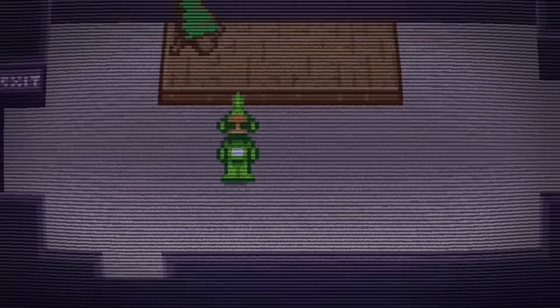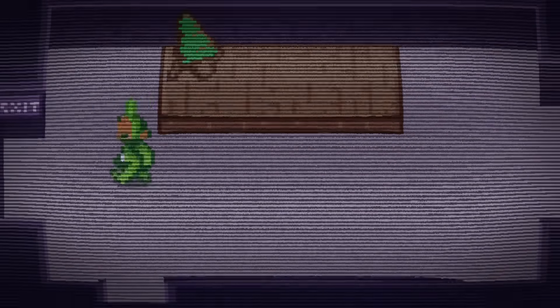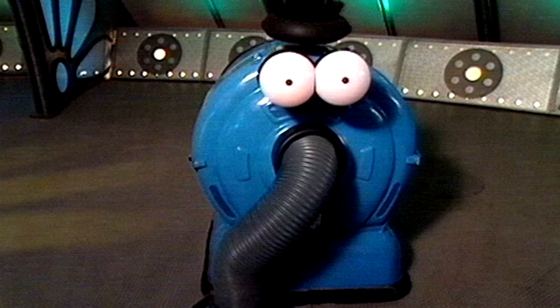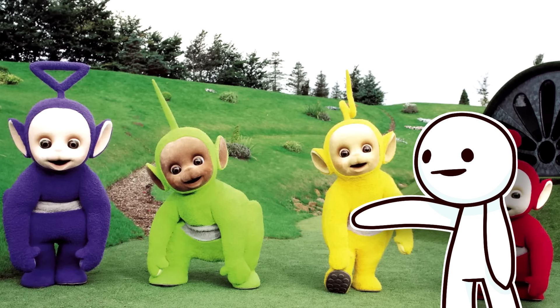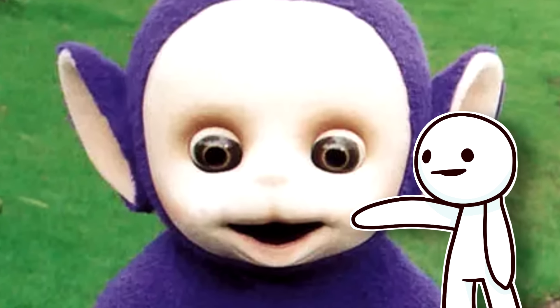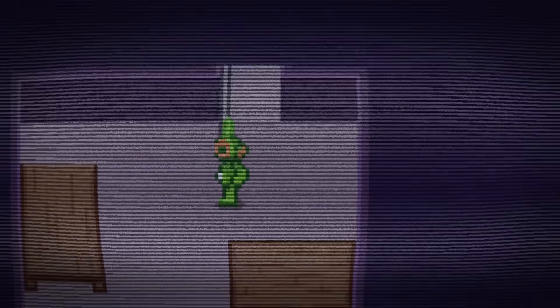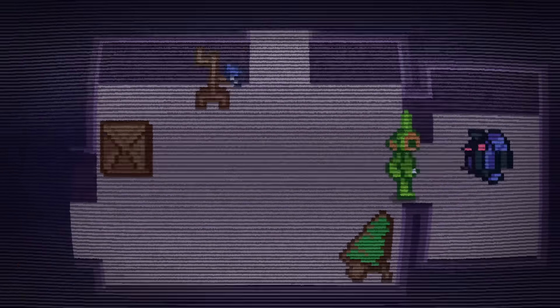After Night 1 concludes, we load into our very first post-night minigame. This one has us controlling the green Teletubby, also known as Dipsy. We are set free in the Tubbyland establishment and told by a text prompt to find Nunu — the blue vacuum-looking creature from the show. After going from room to room in this very polished minigame section, we eventually stumble across Nunu, who is deactivated in a random corner of the building. After approaching Nunu, we actually wake them before the minigame concludes.